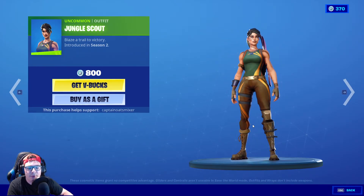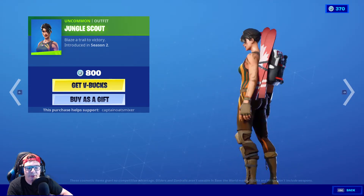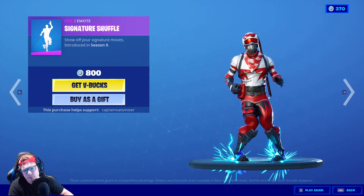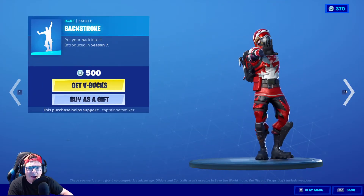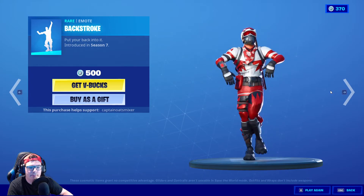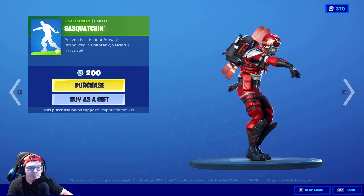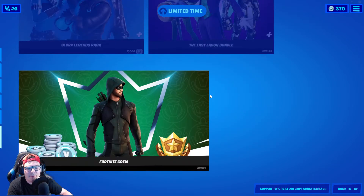Next up is Jungle Scout — I really like the colors throughout. She's from Season 2, kind of got that mud on her face, for 800 V-Bucks. If you're looking for a new skin and want something OG, Jungle Scout is a good one to get. Signature Shuffle is from Season 9, Backstroke is from Season 7 — another great emote. And Sasquatching for 200 V-Bucks, which is a traversal — not bad.